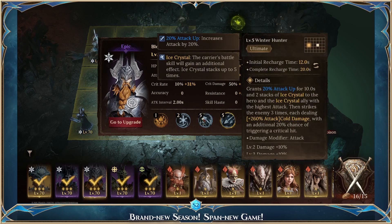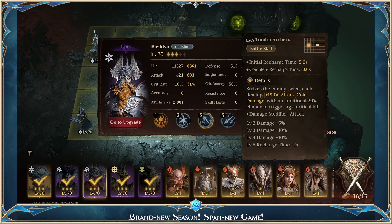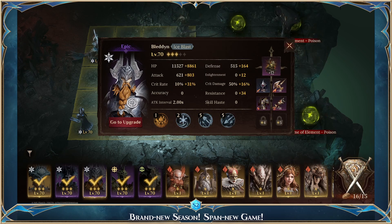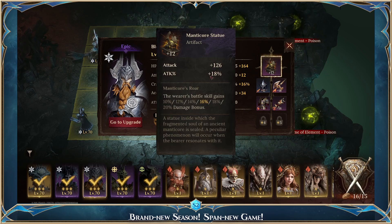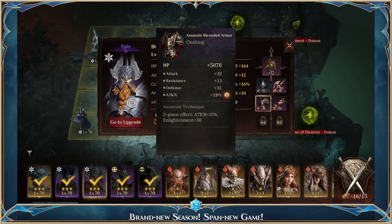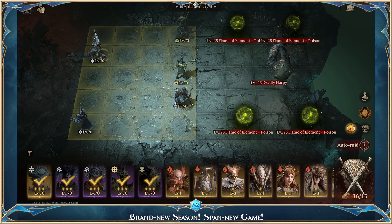Bledon is here to deal a lot of damage. With 31% crit rate plus 20 from skills, he's able to proc Ice Crystal quite often. Manticore statue because Ice Blast heroes are all based around battle skill damage, so that's what we use. The set bonus doesn't matter — we want epic equipment for the extra stats, as they are way stronger than even rares. All we care about is surviving.